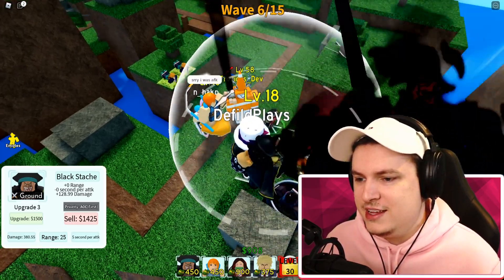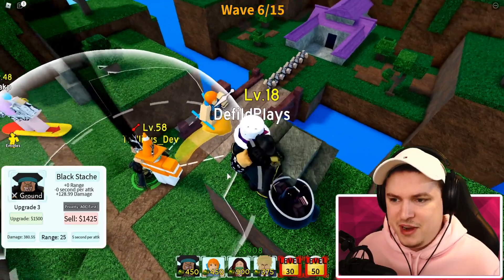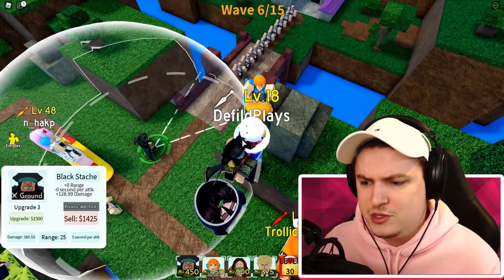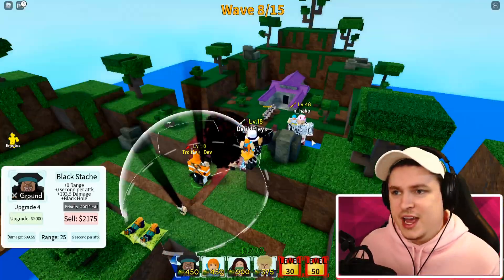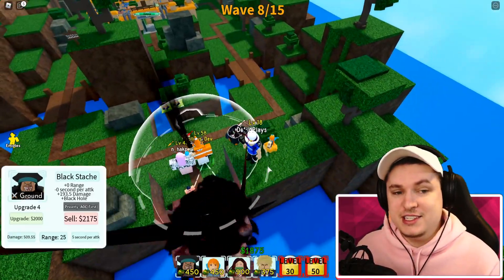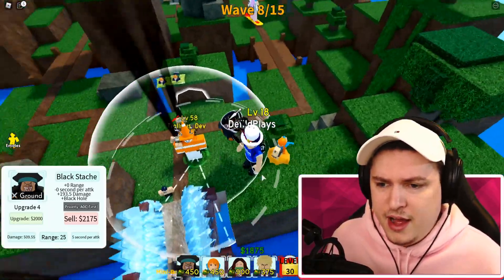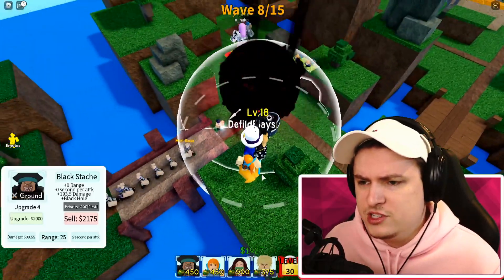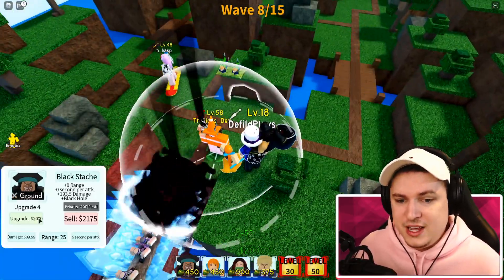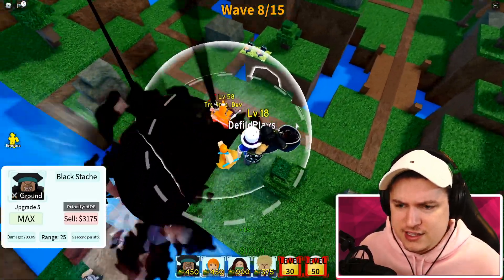I can't wait to see his final level. Black Beard is absolutely amazing - he's definitely going to be a good addition to the team, though he's very expensive. After this wave we should have enough money. Black Beard is one of my favorites - if you pair him with a Mahog and maybe Bulma, that's going to be crazy. Upgrading now - 2,000 upgrade includes Black Hole. Let's use it!